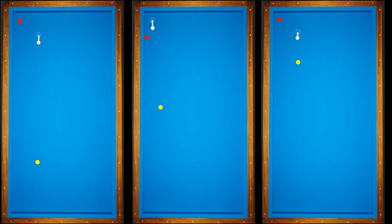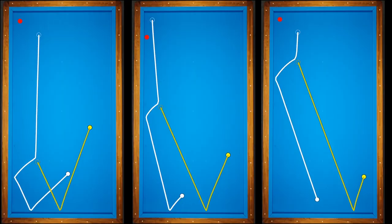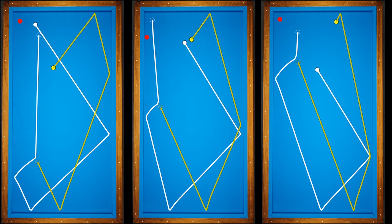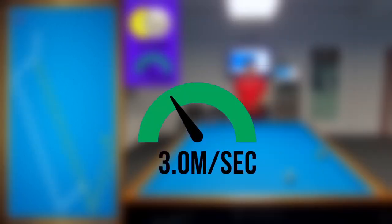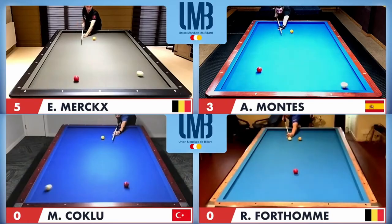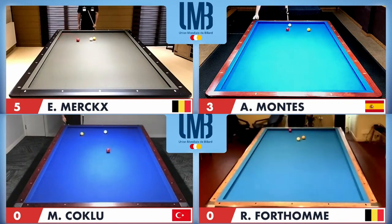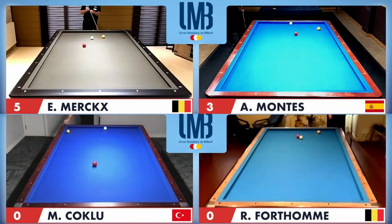Welcome to Night Cafe. In this video I will show one pattern for long-short-long positions. I will also show the velocity of the cue ball in meters per second for your understanding. For example, professional player break shots are around three meters per second. You can use this information as a reference for the following positions.